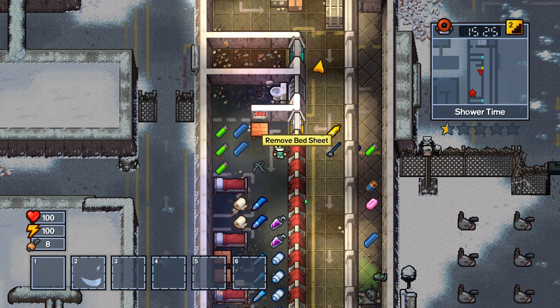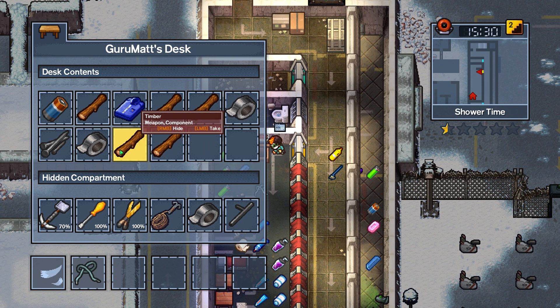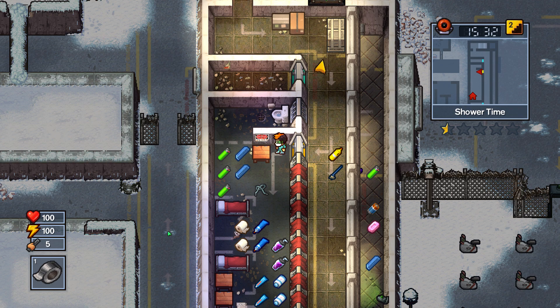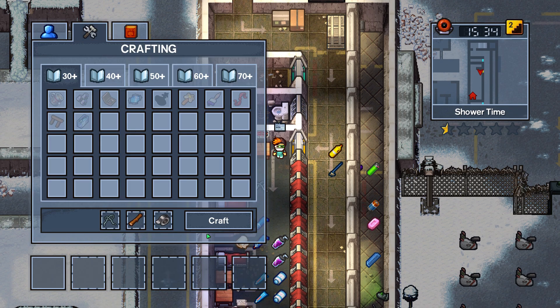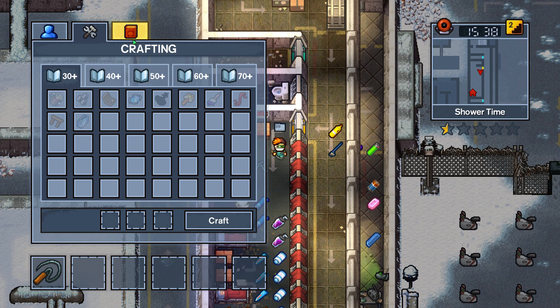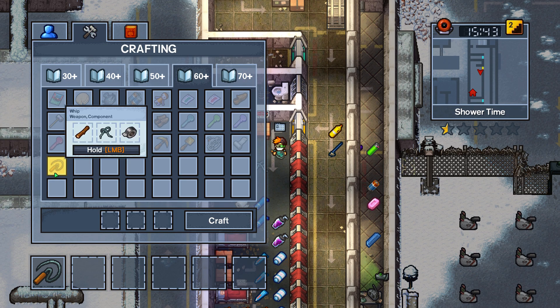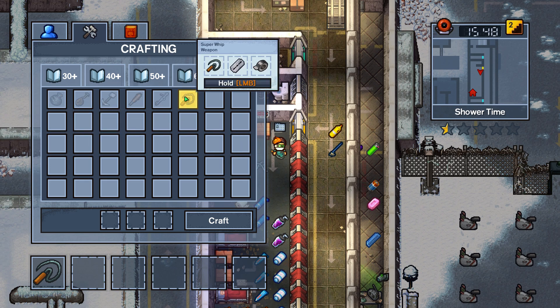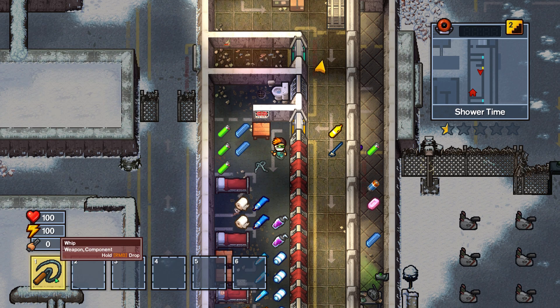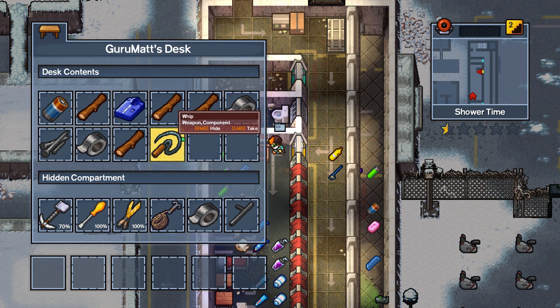What kind of weapons would you need if you wanted a contraband weapon? We have a couple of options. If you like long range weapons, a whip might serve you well, and you can even make this into a super whip. The whip requires 60 intellect, and you need a timber, wire, and duct tape. For a super whip, you just need a razor, duct tape, and a whip. Unfortunately, razors are pretty rare on most maps, so I generally don't go for a super whip because of that.